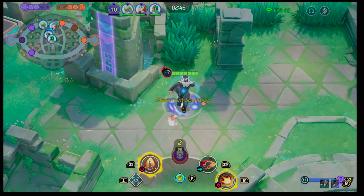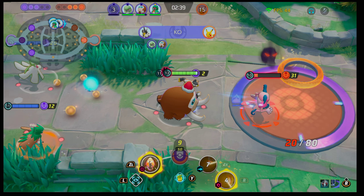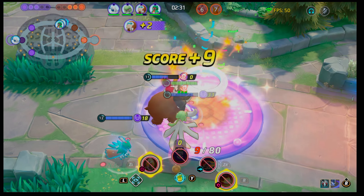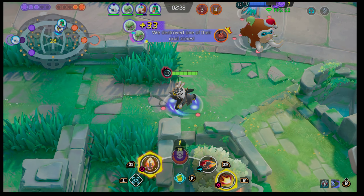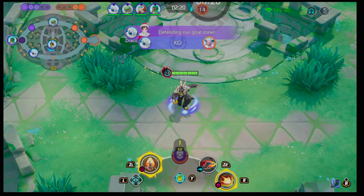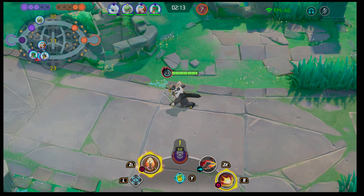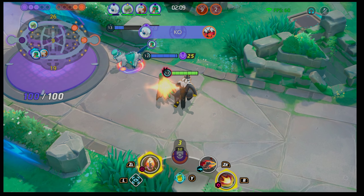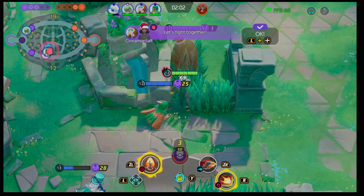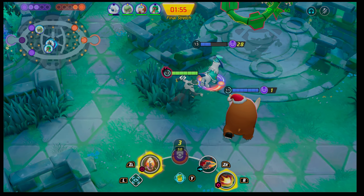We need to get a pick ideally. We got two there — did we get it? Yes! Good stuff — absolute heck yes, that was huge. He prevented the points from being scored and we're gonna kill Buzzwole. We're on point where our rotation team came to help. Now the only thing is we gotta make sure that we don't lose this.